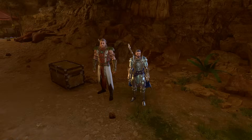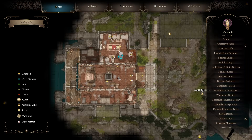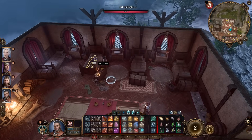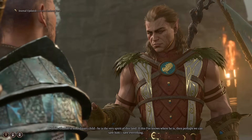Next up in Act 2 that you don't want to miss is Halsin, who will actually join the party permanently — you just need to do a short questline with him that's surprisingly easy to miss. Head to the Last Light Inn and go to the north room on the ground floor, which is the infirmary, where you'll meet Art Culligan, who's in a sort of Shadowfell coma. After you interact with him and learn about his condition, go back to camp and talk with Halsin.